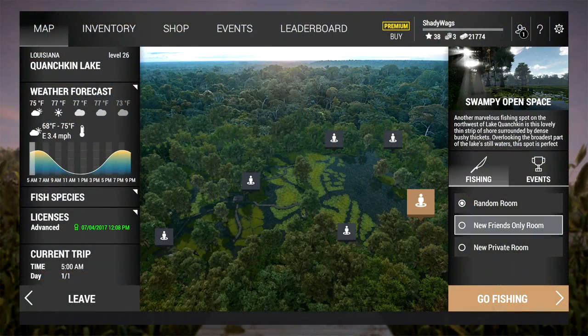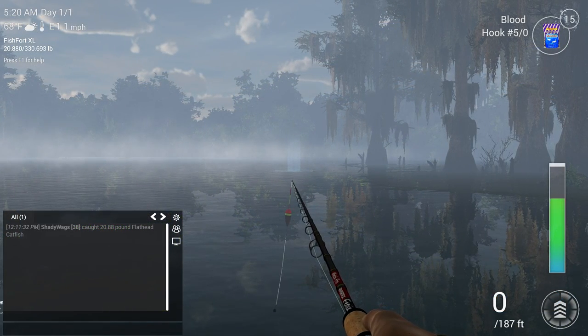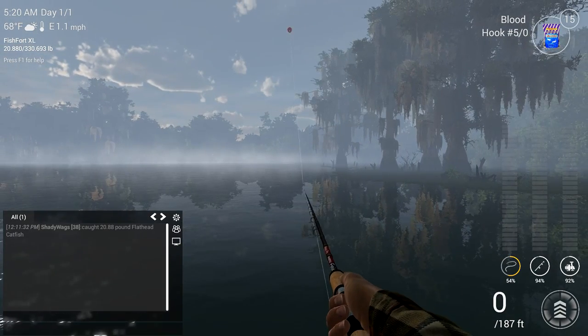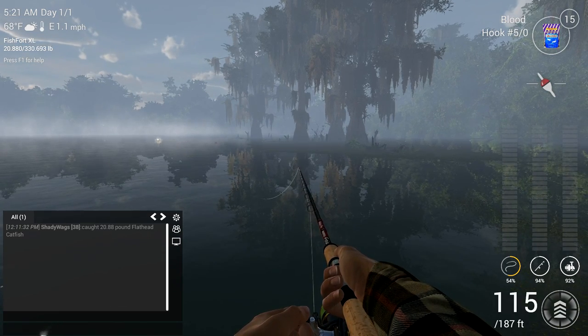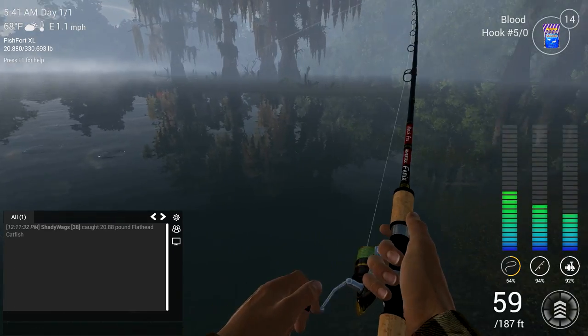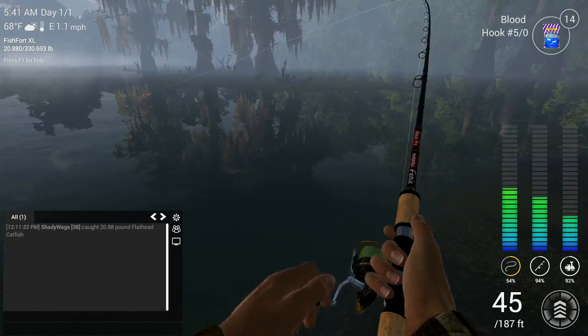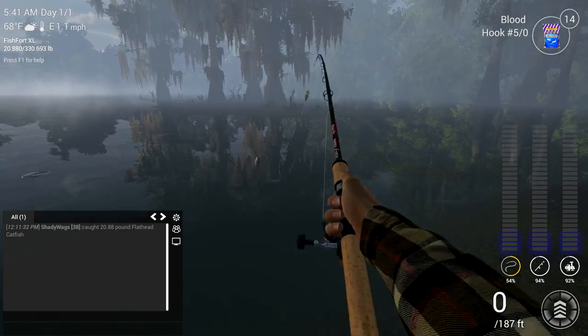To catch flathead cats you want to start at Swampy Open Space and I'm using a 5-0 hook with blood. You can use medium or large cut baits if you have them as well. Set your lead to 92 inches and cast way out there just a little bit left to that tree. From here you're going to catch channel cats, flathead, and blue catfish. To weed out some of the smaller fish, you can switch to a larger bait like medium or large cut bait.